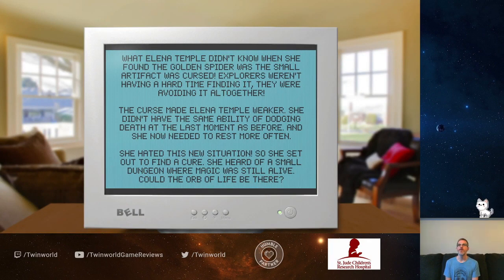What Delaina Temple didn't know when she found the Golden Spider was this small artifact's curse. Explorers aren't having a hard time finding it — or avoiding it altogether. The curse that Delaina Temple went through didn't allow the same ability of dodging death at the last moment, and she now needs to rest more often. She hated this new situation, though she set out to find a cure and created a small dungeon where magic was still alive. The Orb of Life is there.